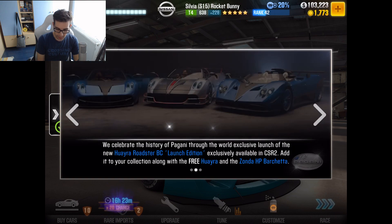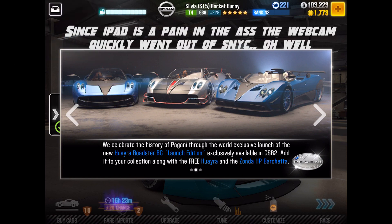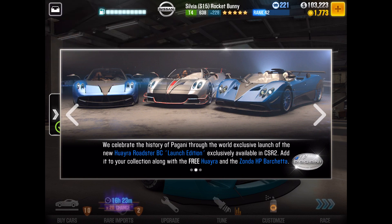I guess you click over here, there you go. Basically, for the first time ever, I guess a manufacturer used a video game — in this case CSR2 — to unveil a new car. So we have a world premiere of the Pagani Huayra BC Roadster, which, honestly, it's not all that surprising that we're gonna get a roadster, but it's still a very cool idea.